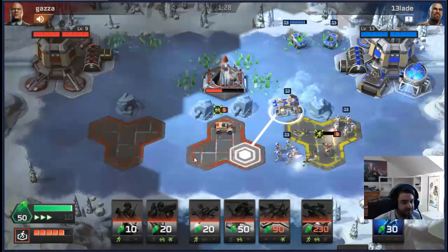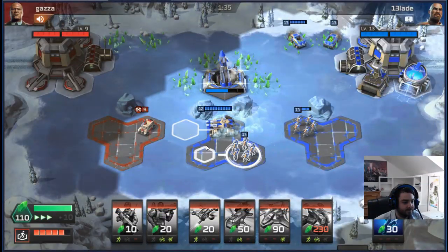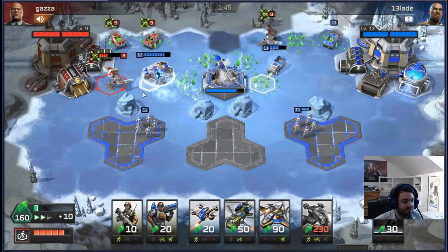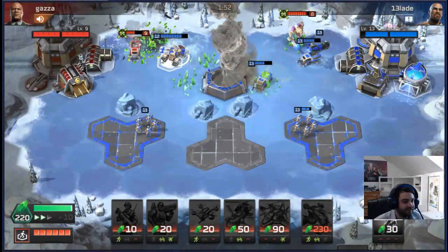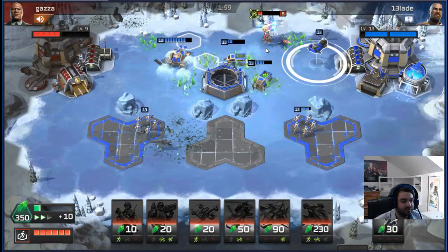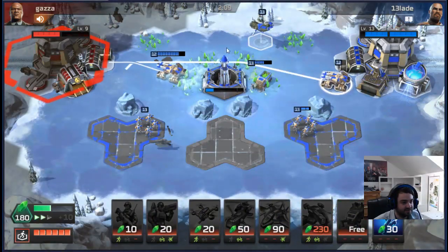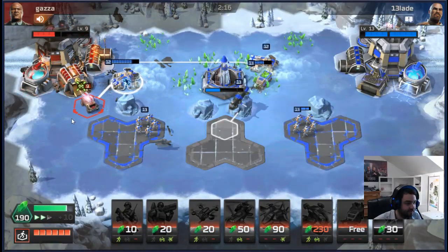We're going to use the Mammoth Tank to go after his pads — once secured, we go for the harvesters. Mammoth secures the pads very easily. There's a Titan — we need to move the Harvester to dodge the double shot. Titan is pretty good against Mammoth, but we have Mohawks to support and also more money. The Mammoth Tank is level 12 to his level 8 Titan. We killed all his harvesters. He goes for an Iron Cannon that misses — that should be game. We'll just make more Mammoth Tanks and send them at his base. There's no way he can beat two Mammoth Tanks.